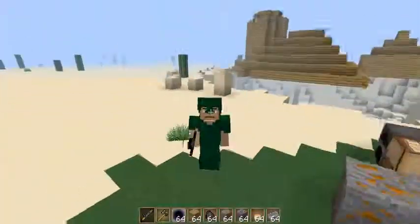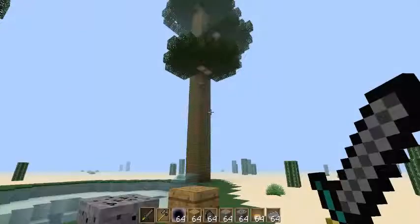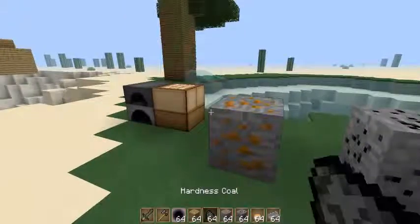Dann habe ich hier noch die grüne Rüstung, die ist auch neu und die ist im Inventar schwarz. Also ihr seht, ich preise hier nicht das Beste an, aber die Texturen werden wahrscheinlich noch gefixt werden. Der Download-Link ist in der Beschreibung.